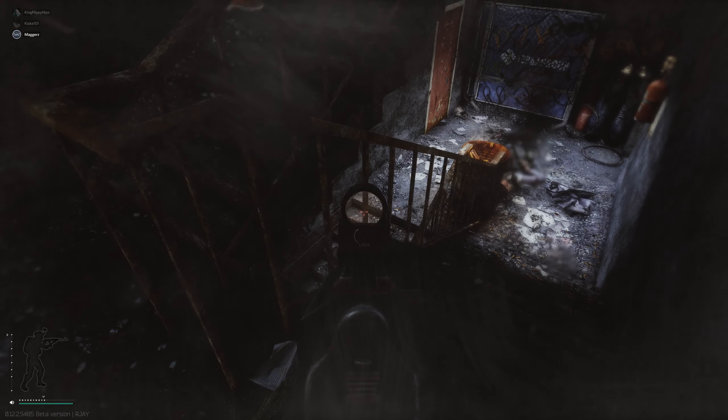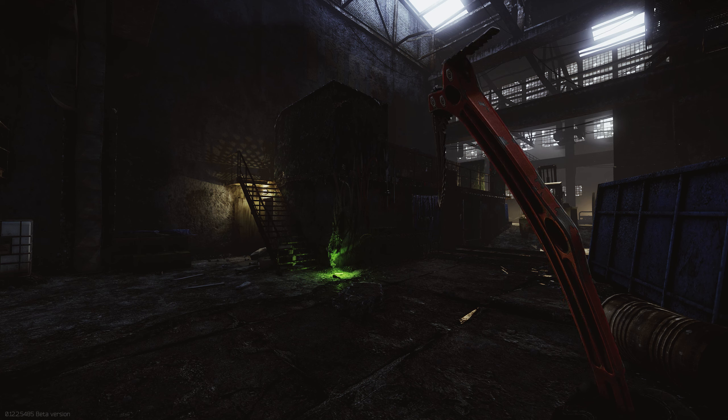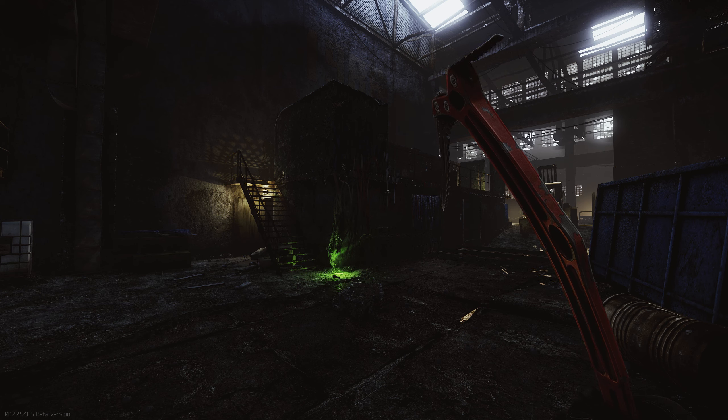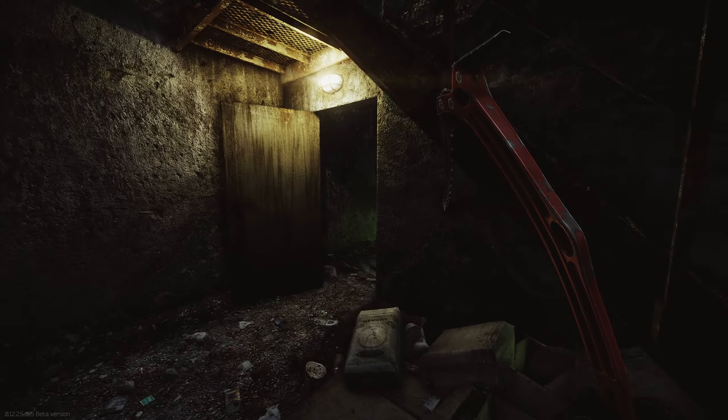What you have to do is go into the factory map and locate a scav that is in a little office area — you can see that on screen right now. It's very recognizable; there are a lot of green flares that have been left around so it illuminates the room quite well. It's instantly recognizable on the map. Once you head there, go into the little room and you will see the scav slumped in the corner.